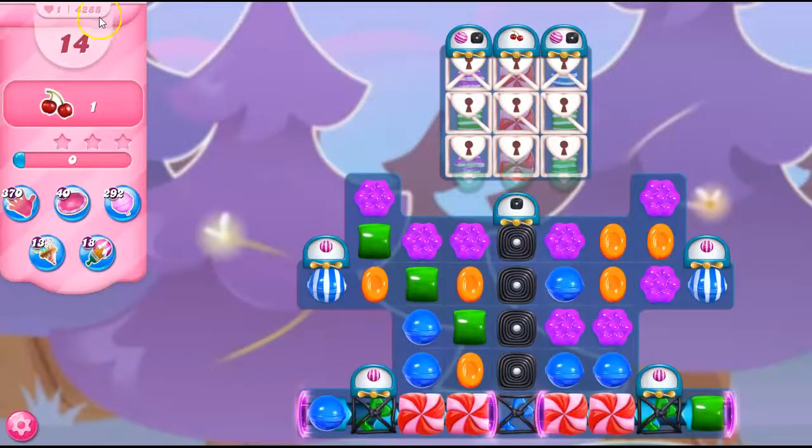Hi friends, this is Susie, your gaming guru, here to help you solve the puzzle of level 4288 in Candy Crush Saga, where we have 14 moves to collect just one ingredient, but look at all of the struggles that we're going to have to get that ingredient to drop down there.